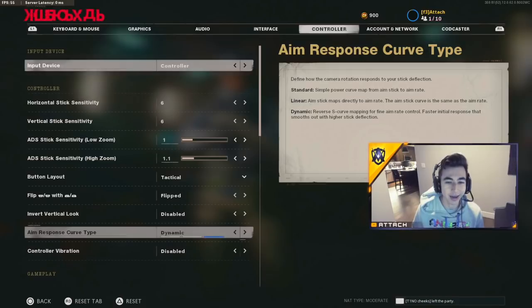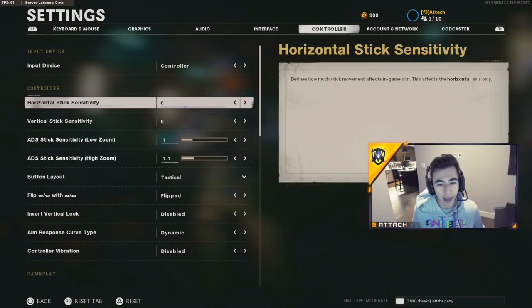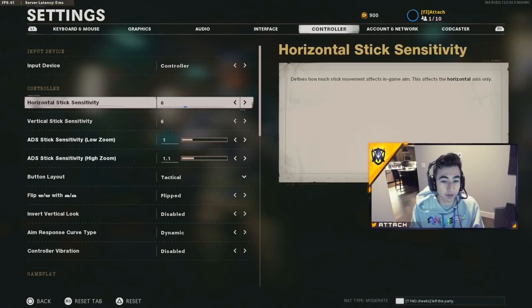Second, you want to really make sure the sensitivity you have is good and is according to your play style and your goals. A lot of professional Call of Duty players play on 6-6 — that's like the average sensitivity people play on in competitive play, and that's what's considered best for competitive.